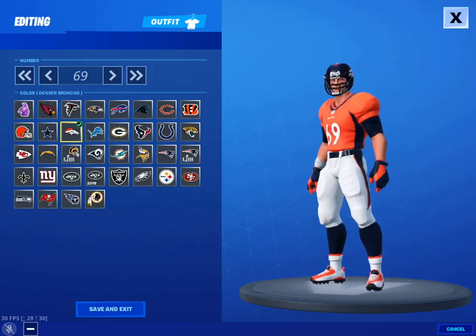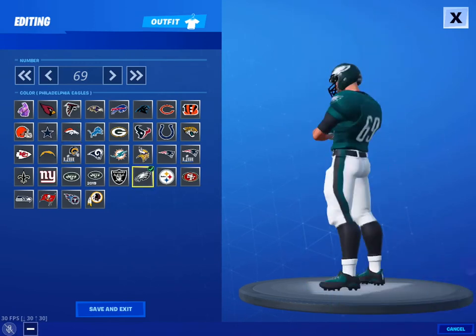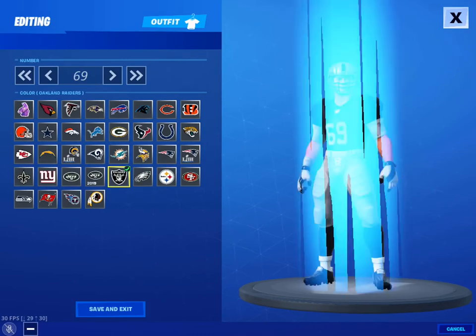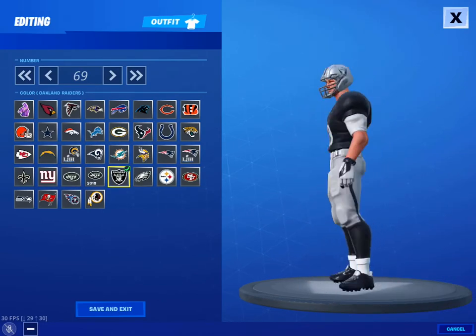Cowboys — I like the orange, that's really good. Then the Eagles. I think it actually looks pretty good, even though I don't like the Eagles. Then the Raiders — I really like that one.